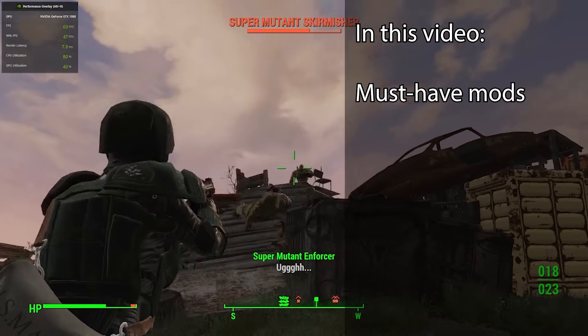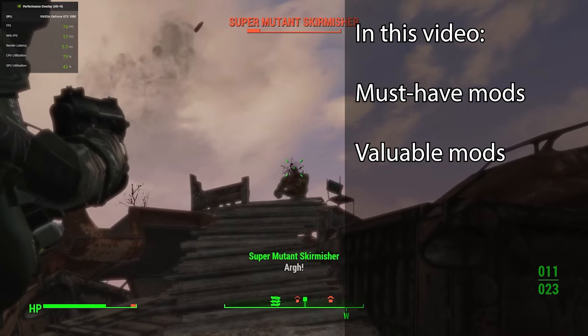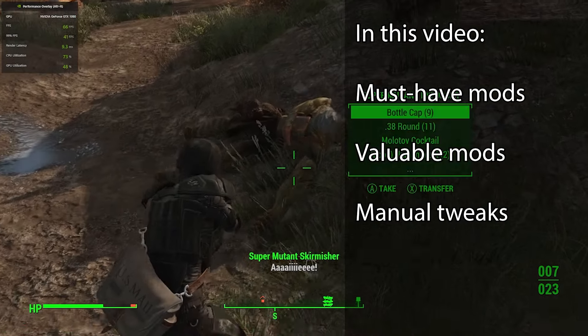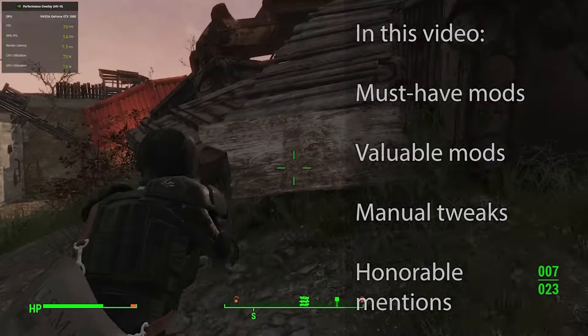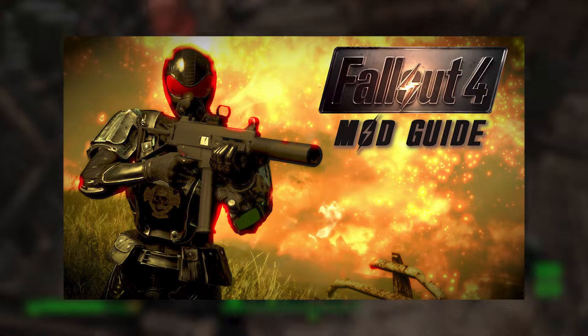We'll first start with the must-have mods, which are critical to improve performance, followed by the valuables, which are not necessary but can still increase your overall performance. We'll then move to the manual tweaks, and I'll end up with a few honorable mentions. If you've never modded Fallout 4 before, make sure to check out my modding guide before continuing — link down below.